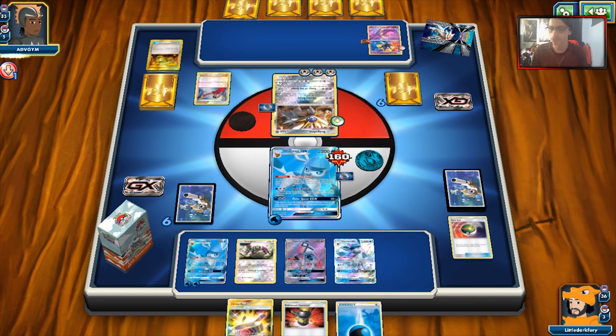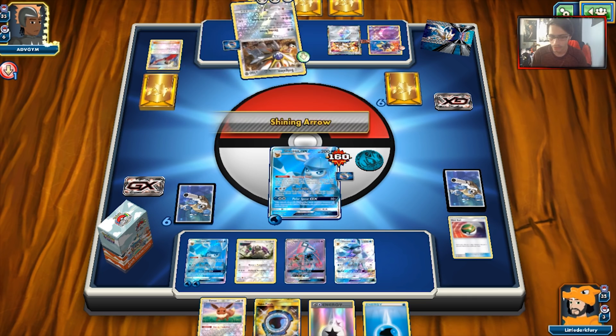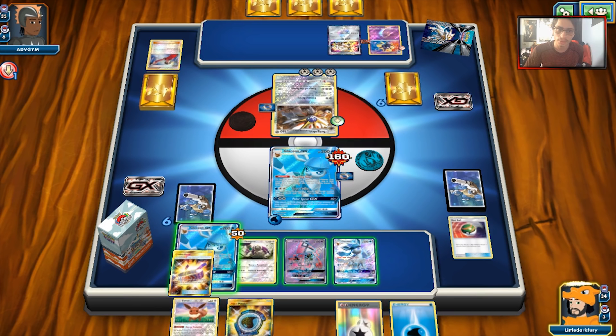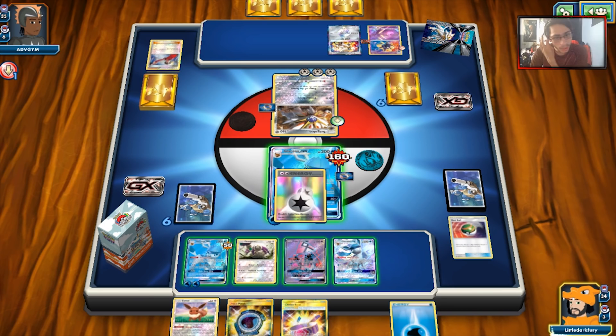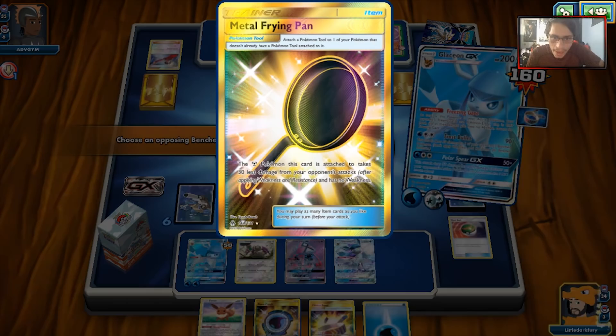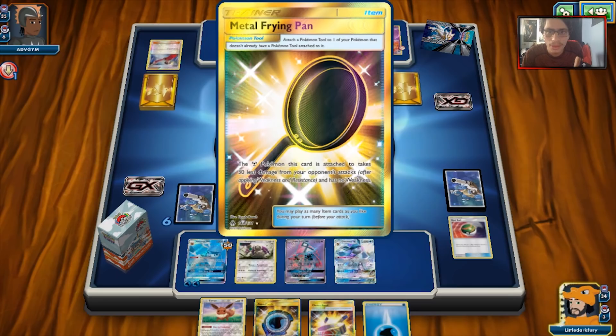My opponent is going to spread out the damage — okay, that's fine. Let's see what we can topdeck — another Choice Band. I should probably save those for Solgaleo GX in case it Field Blowers me. We're going to have to attach this turn. We need to hit the active but Cosmoem is a Metal-type — I misread that. I probably should hit the Cosmoem, but it's fine. Thankfully we can knock this thing out next turn. We'll have quite a bit of damage on us, but my opponent will knock me out. We'll see if they get Sol Burst GX — I'm sure they're looking for it. Another Cynthia — they're hitting a lot of their Supporters, which is pretty scary.